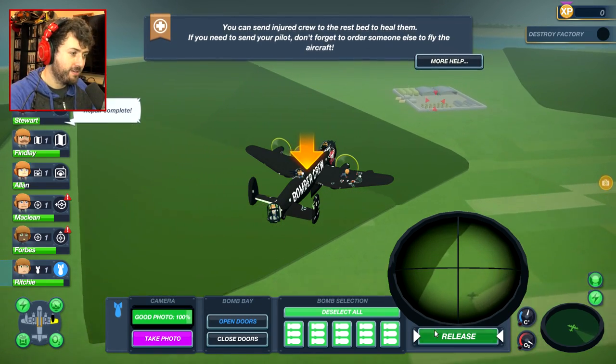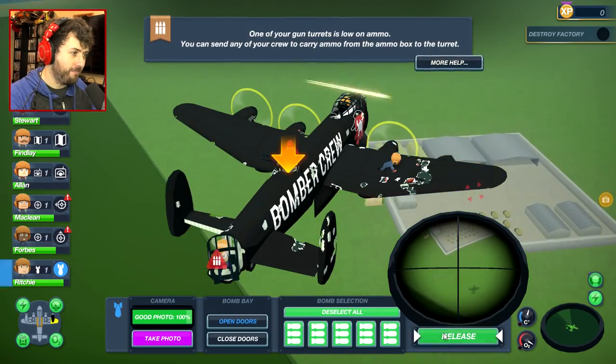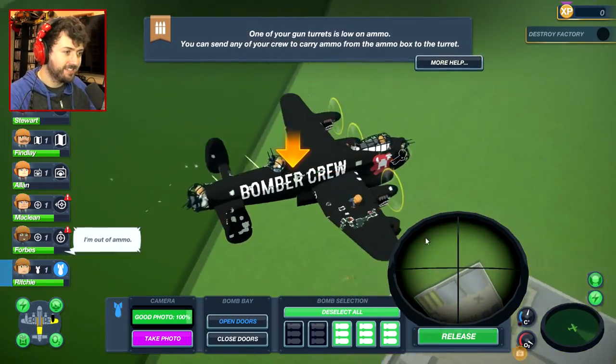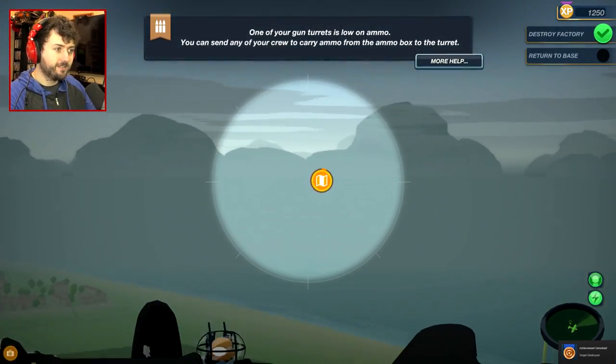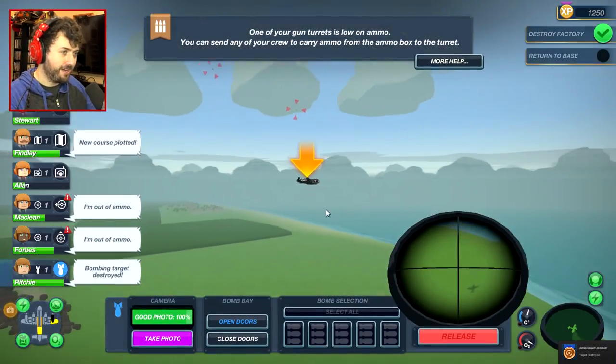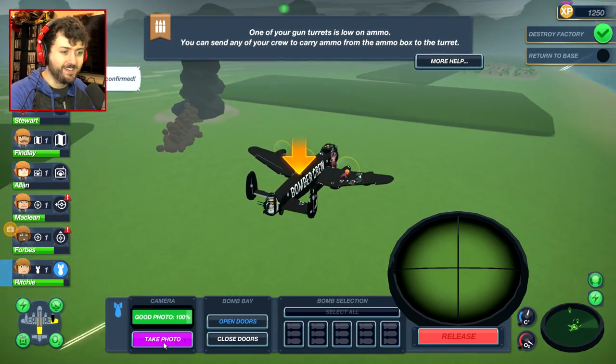We're getting ready — here we go, it's going to be a success. Just don't take me out of this menu. Release the bombs! Yeah, they're gone. Now we got to get the hell out of here. Target destroyed. Now let's get the hell out of here and get out of enemy territory — we don't even have any ammo.